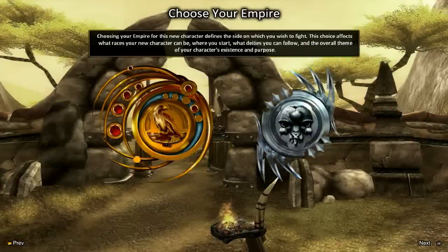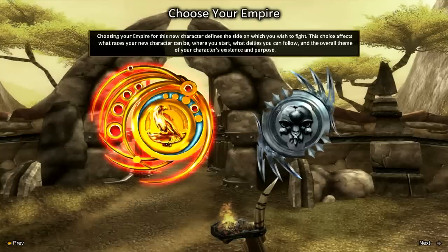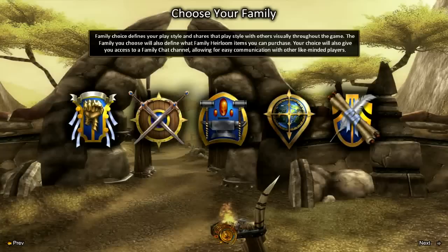This game is very similar to World of Warcraft, and right off the bat here's the character selection screen. We can choose between one of two different factions. Let's go with the faction over here with the gold logo. Then we hit next, and it says 'Choose your family.' Family choice defines your playstyle and shares that playstyle with others visually throughout the game. The family you choose also defines what family heirloom items you can purchase, and gives you a family chat channel allowing for easy communication with other like-minded players.